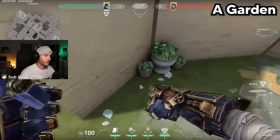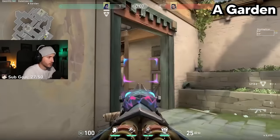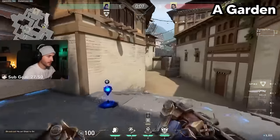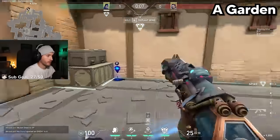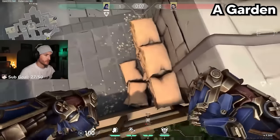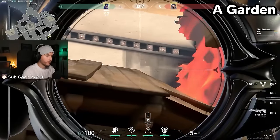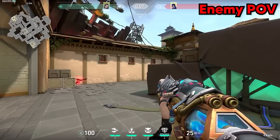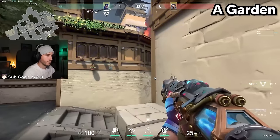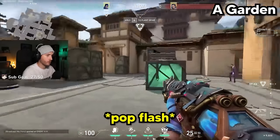My other favorite flash TP combo on Haven: get in the grass by the flower pot here, aim at this dark brick in the wall — a super old classic Yoru flash TP lineup — and that's going to get you all the way to the corner of back site. A good flash lineup to combo with it: you're only jumping to this first sandbag, then aim your crosshair just at the corner of this building here. Throw your flash, take your TP with it, and you'll have an amazing one-way for all of site.